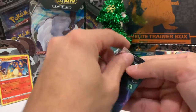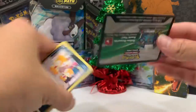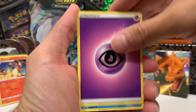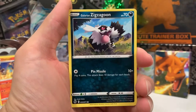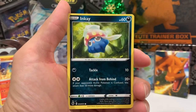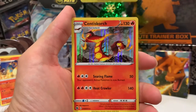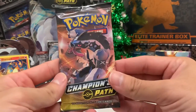All right, second pack. We got a Psychic Energy, Sharpedo, Bede, Team Magma Grunt, Sizzlipede, Galarian Zigzagoon, a Pokeball. Reverse Kabu — this is nice. I was just going through my Master Set last night and I don't have it, so this is a plus. And behind this we have a holographic Centiskorch. Get that out of here.